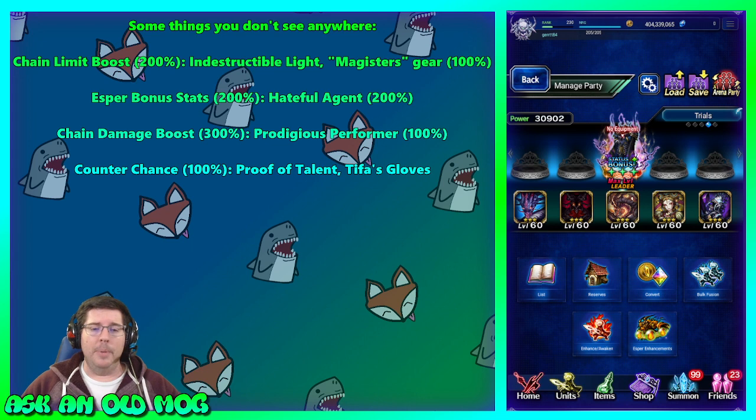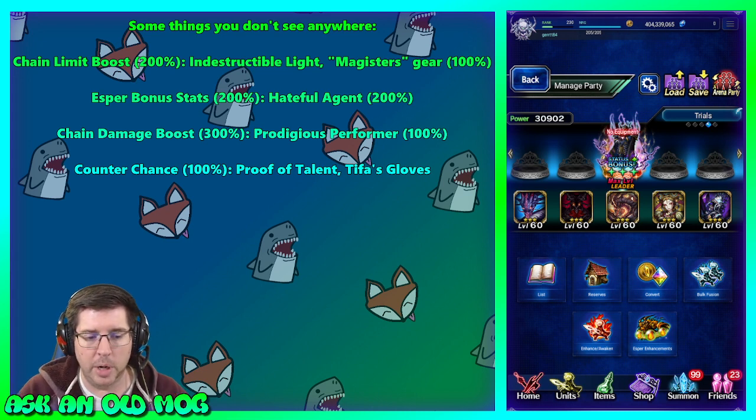Chain damage boost is different from chain limit boost — it gives additional damage per hit of a chain, caps at 300%, and the best I found in my inventory was Prodigious Performer at 100%. Counter chance can go up to 100% and comes from things like Proof of Talent, Tifa's Gloves, Looming Wrath, or Cipher's Discipline Coat — but none of these are visible on the details page unless you know where to look in the unit's kit.